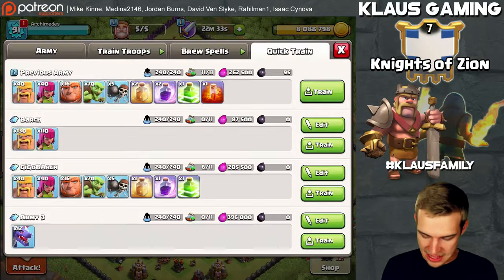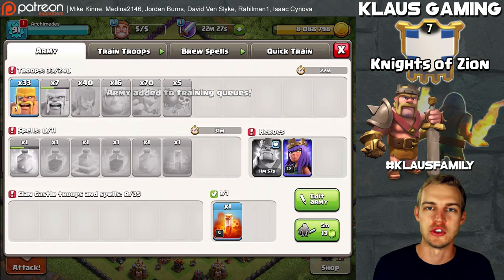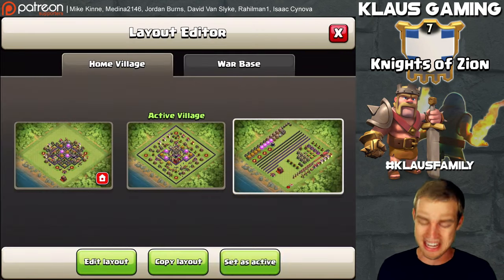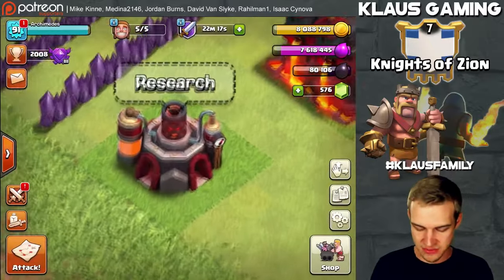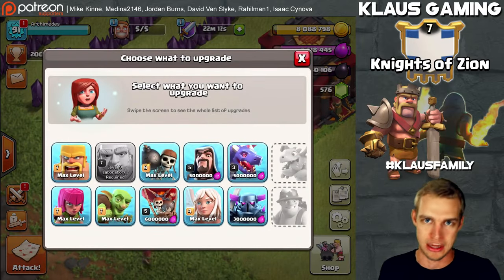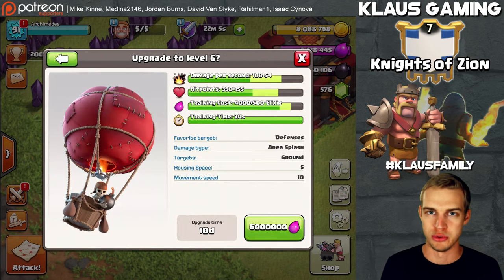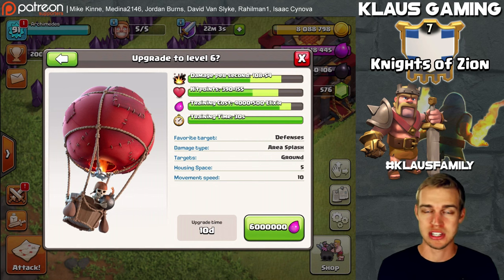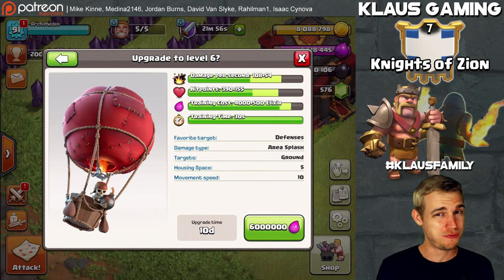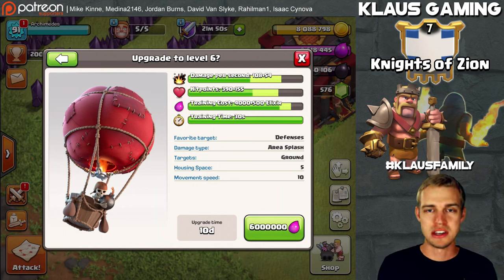Setting up the next gigabarch, adding a poison spell for future reference. Now, we've got a ton of loot to spend and five builders sitting idle — and an idle laboratory, which is a cardinal sin of Clash of Clans. You do not let your lab sit and do nothing. So we're upgrading balloons to level 6, which is max for Town Hall 10. That's a 6 million elixir, 10-day upgrade, setting us up for laloon farming down the road.